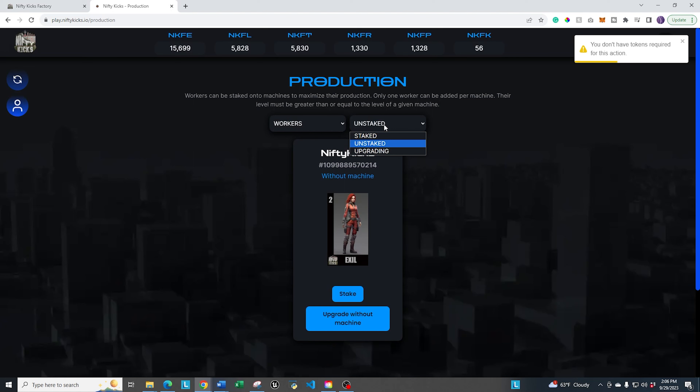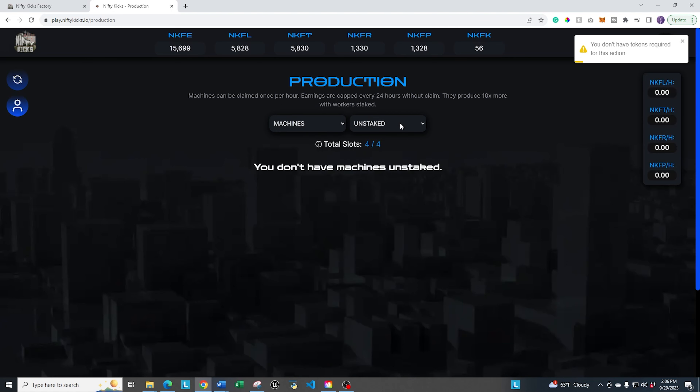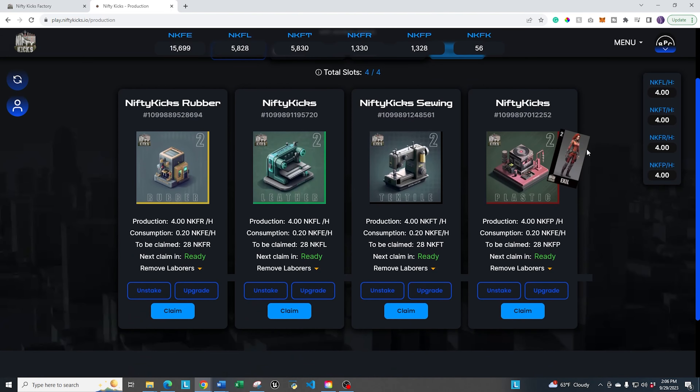Let's check out one more example with one of the machines. All my machines are currently staked and rated level two, with laborers assigned to them. If I click on upgrade, you'll see I'd have to remove the labor from the machine first — and then unstake the machine itself — in order to be able to go through the upgrade process.